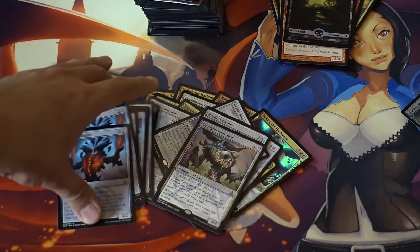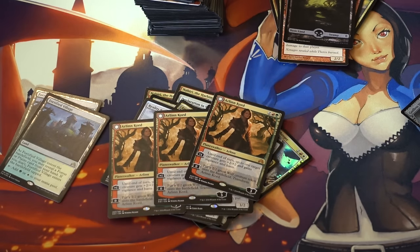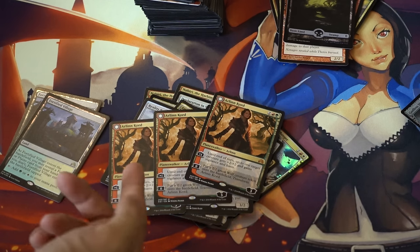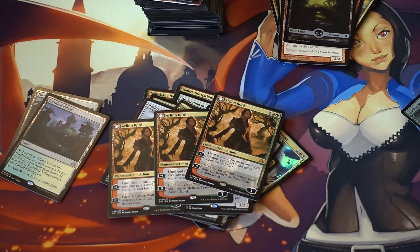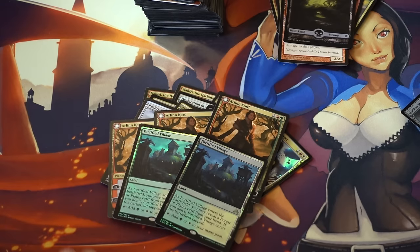There's a reason Vendilion Clique has been a $40+ card for a long time — Thought-Knot Seer is more playable because more decks can run it. Next, Arlin Kord — I've always liked her, but she hasn't found a deck and home yet, so her price is very low, around $4-6. I got three of them for $15 at my locals. It would not surprise me if a Red-Green deck emerged from Kaladesh or the next set and this card goes up.